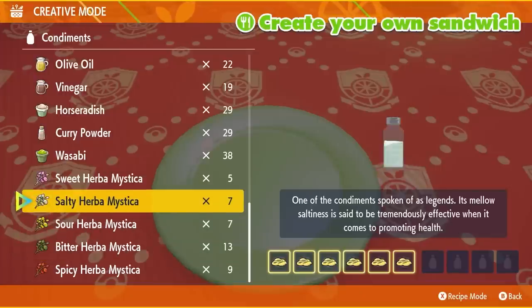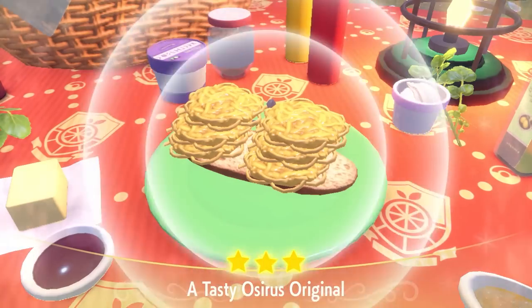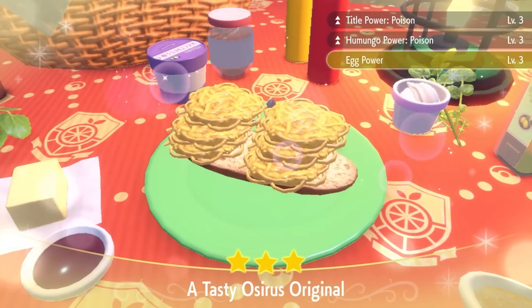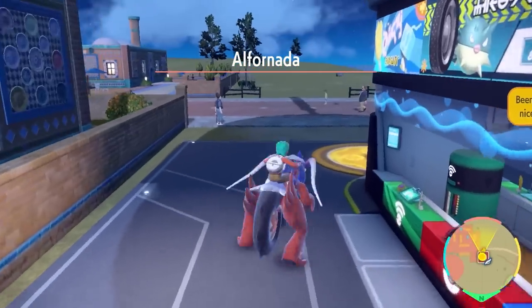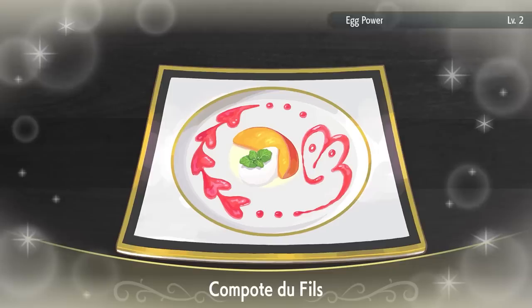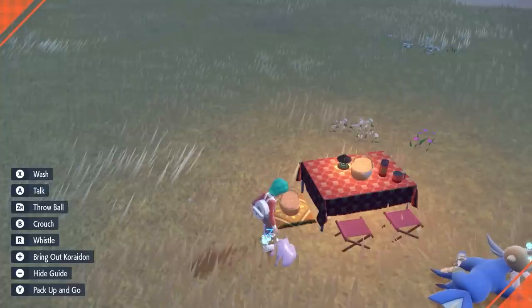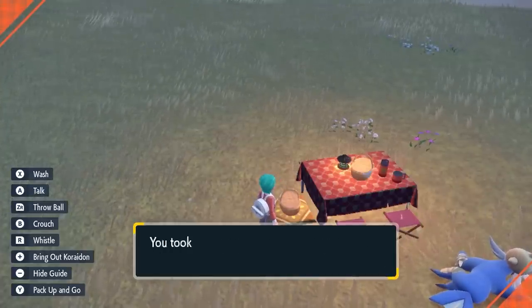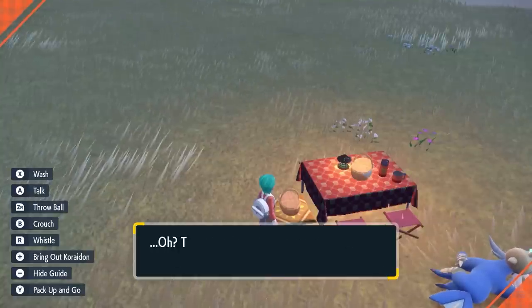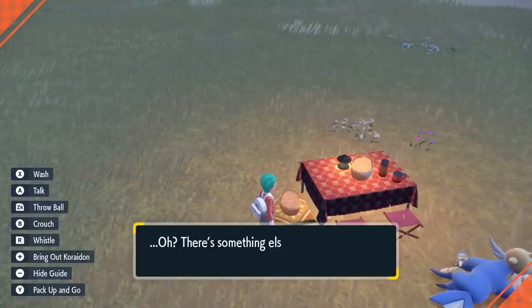You can do this by making a sandwich that gives you a specific Egg Power. The sandwich I like to use is 6 Noodles and 1 Sweet Herba Mystica, which gives you Egg Power level 3. If you don't have any Sweet Herba Mystica spare, you can always get Egg Power level 2 by heading to Alfornada town and buying a dish from the restaurant there, which gives you Egg Power level 2 for a much lower price and without using any Herba Mystica. Once you have your Egg Power level 2 or 3 set up, just wait for your basket to produce eggs — with Egg Power level 2 or 3 active for 30 minutes this process will be sped up.